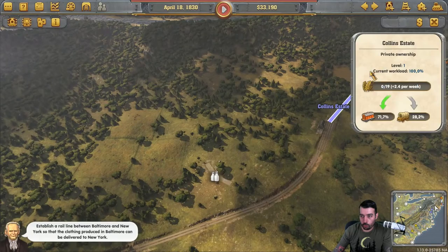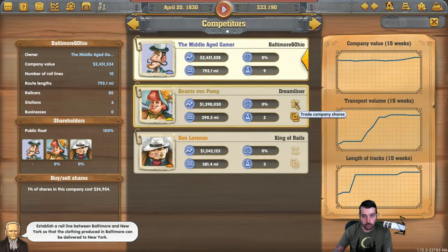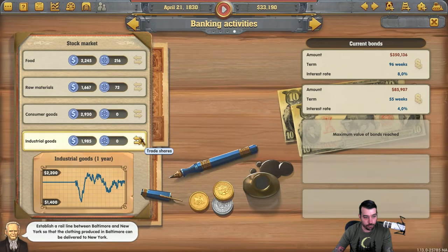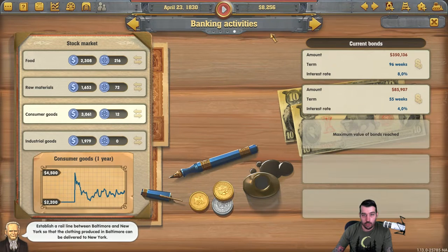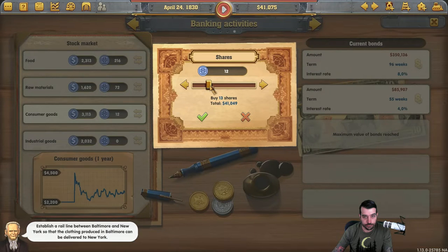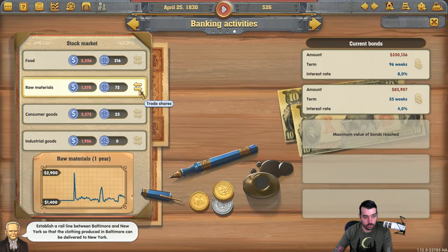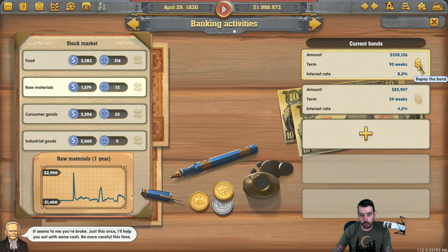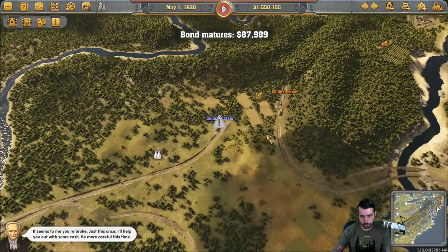Getting towards the end of the month, which means I want to buy some stock. There we go — got the influx of cash. We're going to go and pay these bonds back and get rid of them. We'll keep the stocks long term for now and then sell them in a little bit.